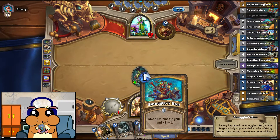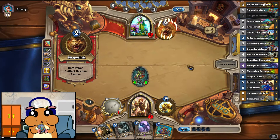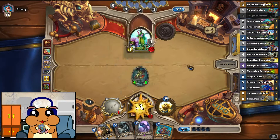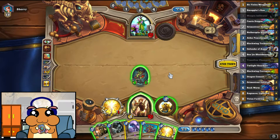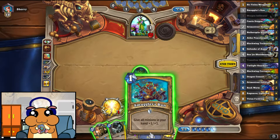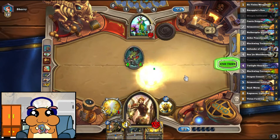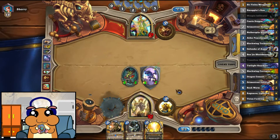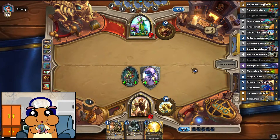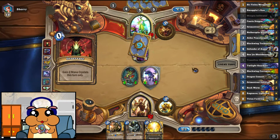So right now we can do Smuggler's Run plus the Twilight Guardian. He's ramping up, which is scary, but he doesn't have any minions right now. True Silver Champion number 2 — I don't know. Maybe we should start going face with that. A 6-6 for 5 and it discounts the next Dragon. A 4-7 has got to be scary for him, right?